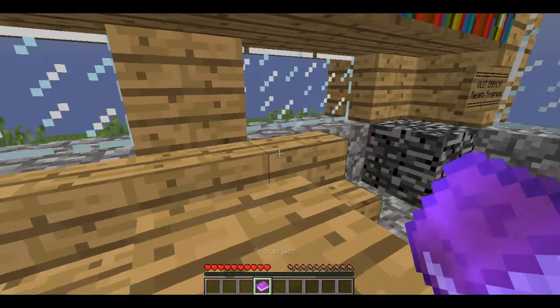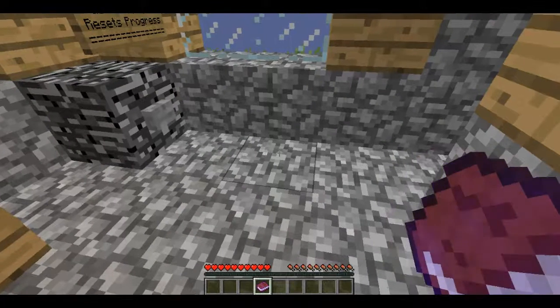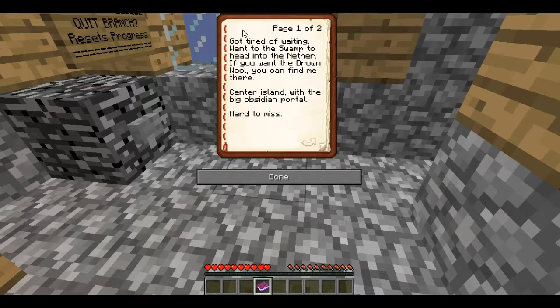Brown wool. Oh, this is the quick branch button. This probably explains it — when I got tired of waiting, I went to the swamp to head into the nether. If you want the brown wool, you can find me there — center island with the big obsidian portal, hard to miss. Why did you need to go to the swamp to go to the nether, is my first question.